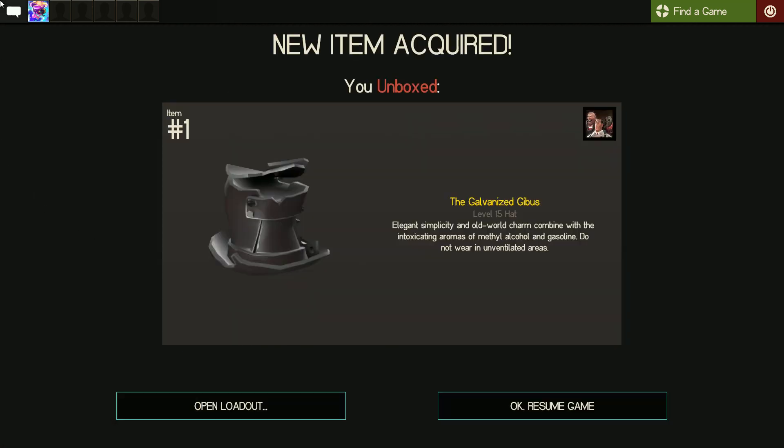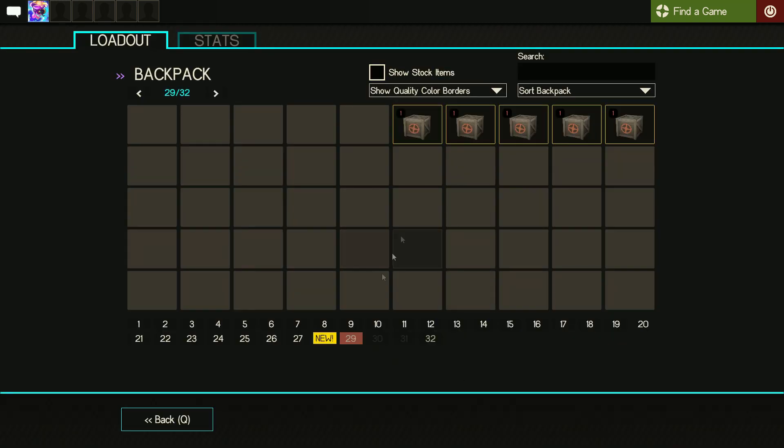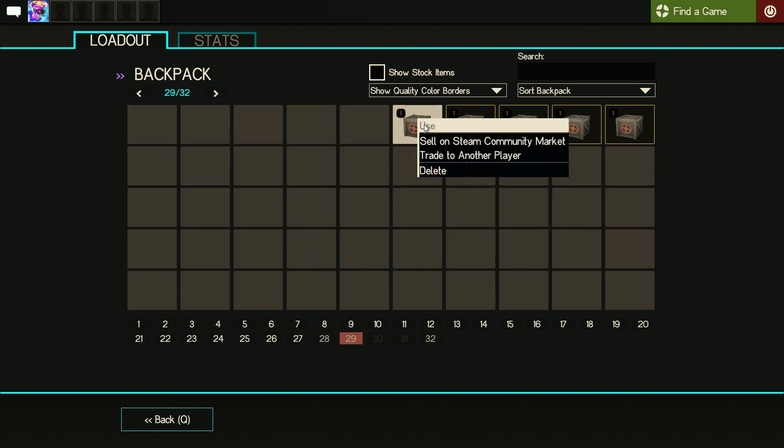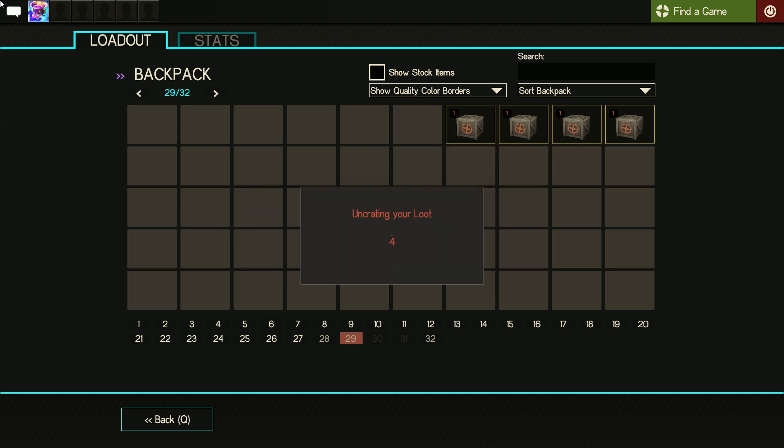Halfway through — fifth case. We're going to get the Galvanized Gibbus. It's okay, I'm not really a fan of the robo hats — they're kind of ugly in my opinion — but the Gibbus is pretty cool I guess.